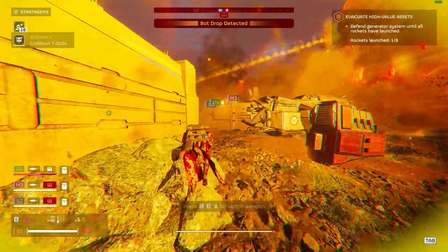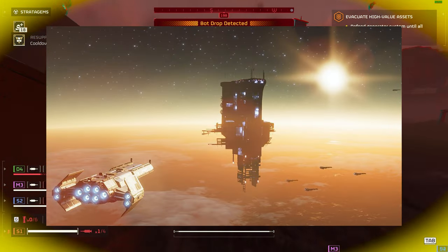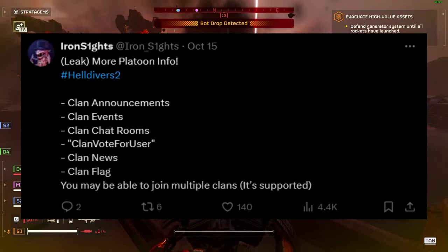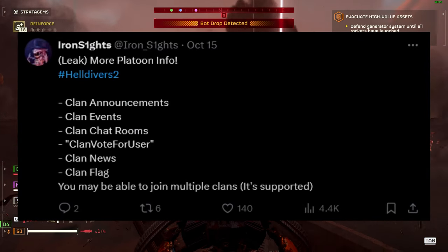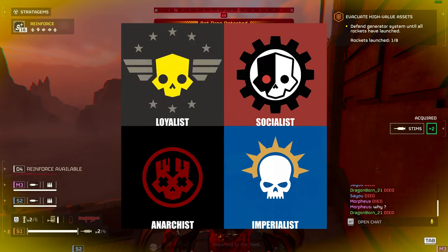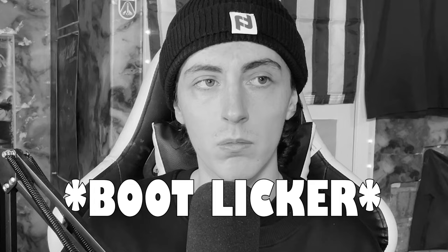Moving on to another leak from IronSights — platoon news. This leak is about clan systems tied to the democracy station: clan announcements, clan events, clan chat rooms, clan votes for user clan news, clan flag, and you may be able to join multiple clans. The question is: are these clans made by us Helldivers, or are they implemented by the developers themselves? If made by us, we could see groups like the Chaos Divers or Loyalists of Super Earth in-game.